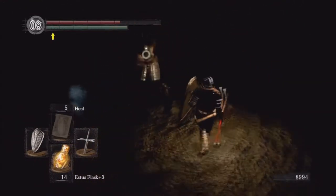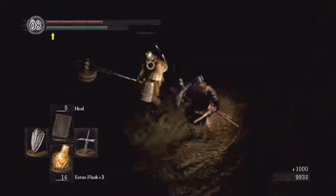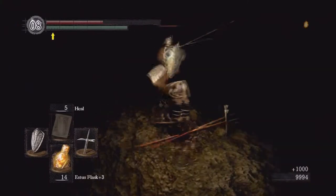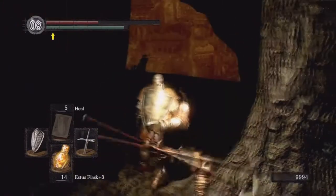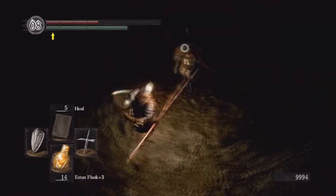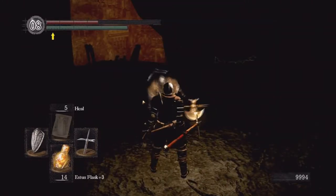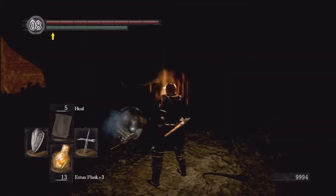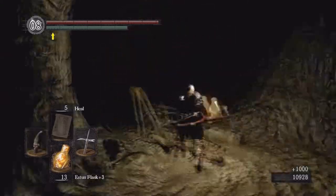The other one's dead. This one is probably the more dangerous one — he has a crescent axe. That axe actually does magic damage, as you can see it's going through my shield a little bit. There we go — they're down. We vanquished the two hollows as she said. Let's go back and talk to her.